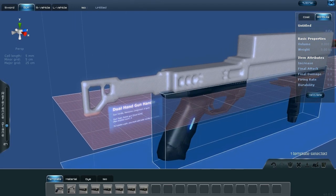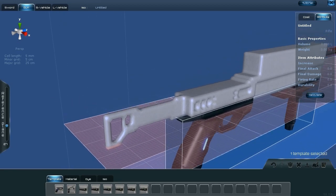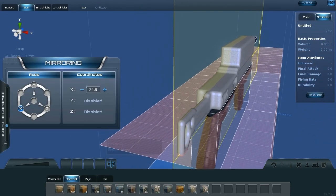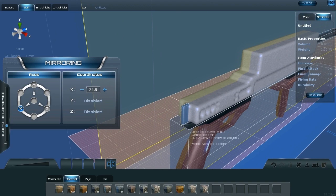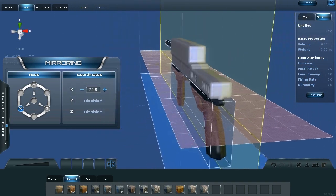It makes sense — if you look at the size of the handle, if that's your hand, this stock is way too small. I'm thinking it might just be easiest to delete all of this. Since it's only one thick I can actually do that. I'll hit Delete and sure enough it gets rid of everything. We're going to do that again.